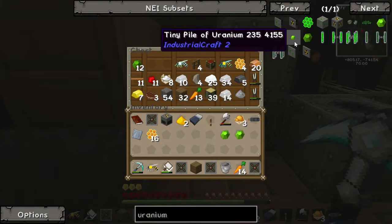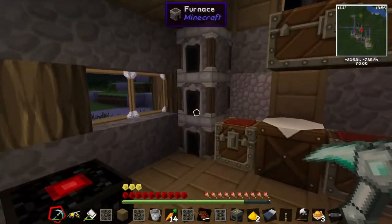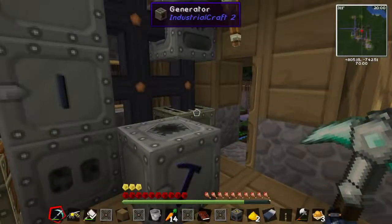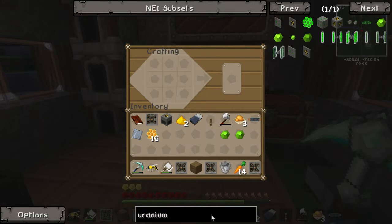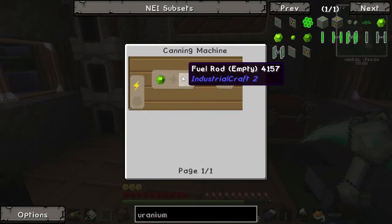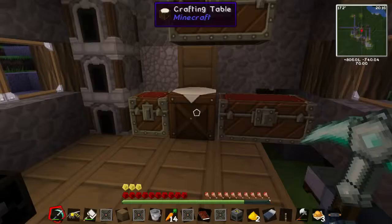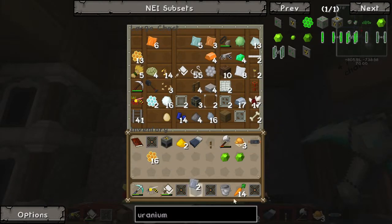Uranium 235, 238 — sorry, it's just my physics knowledge coming into mind. We need to make a uranium fuel rod. We need a fuel rod casing from the metal former, which we've got, and iron plates — we've got iron plates. We also want another iron plate. Oh yeah, we've got two. Good.